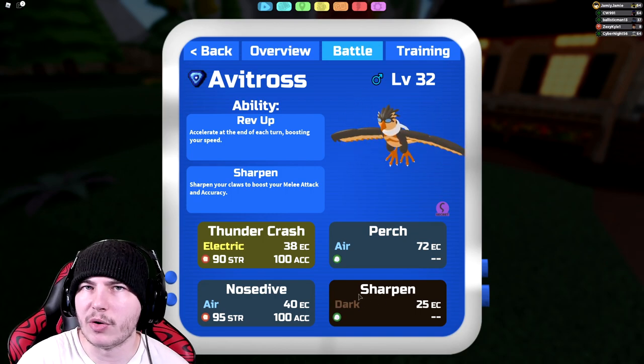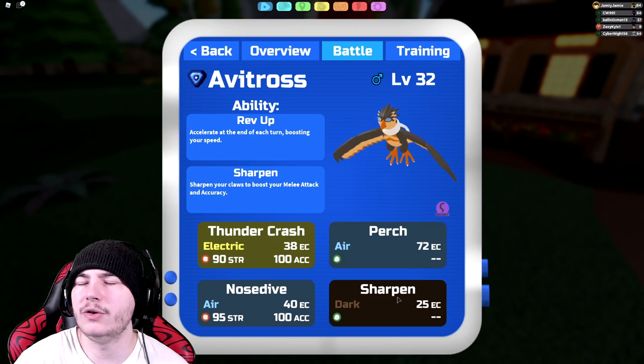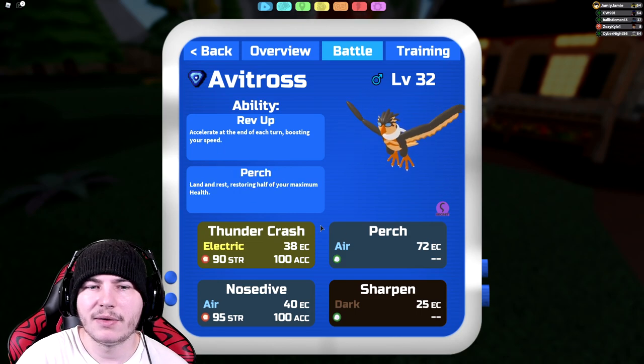Honestly, you have Sedemars, so you can deal with both of them anyway — at least, you probably have Sedemars. Sedemars is just like the best ranged tank. So yeah, that's the moveset.